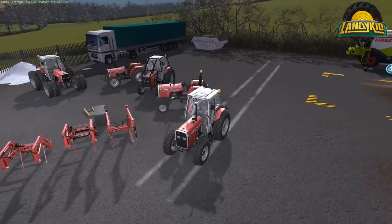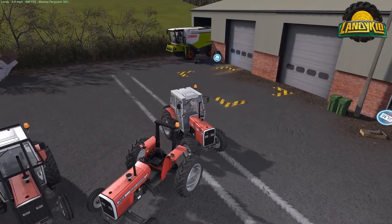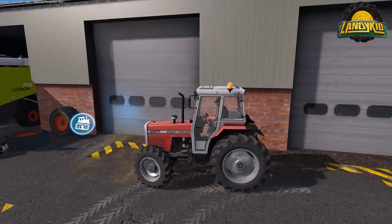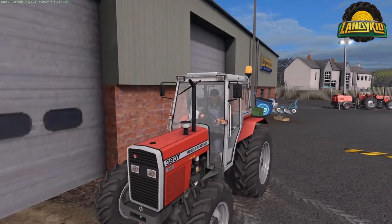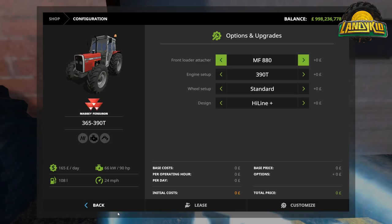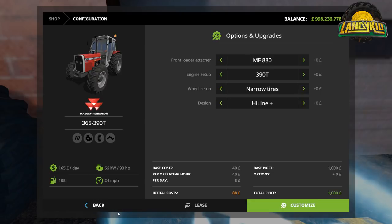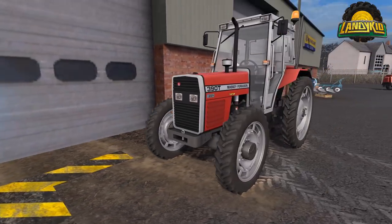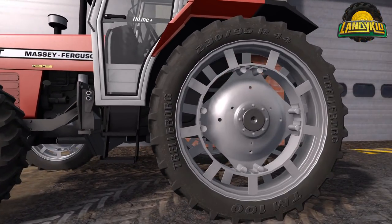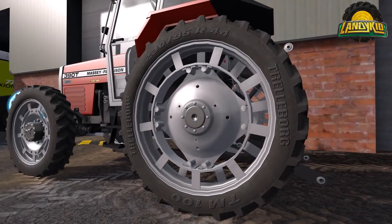These should be releasing any day now on Giants ModHub by the sounds of it — Peter Jay has given me the all-clear to do a video and show them off. This tractor has got the smaller front loaders, specifically the 880, plus front guard options. You can go for different engine configs and wheel options: standard wheels, wheels with front fenders, narrow tires — and notably, custom rims on every single tyre and rim option, which is impressive because a lot of people get lazy and don't do that.